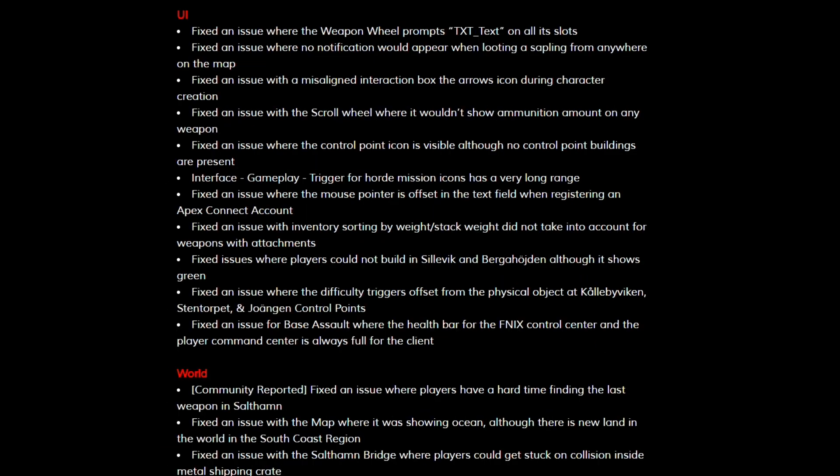We have two more quick sections. For the UI, they fixed an issue where the weapon wheel prompts show placeholder text on all its slots. They also fixed an issue where no notification would appear when looting a sapling — meaning the trees — from anywhere on the map.